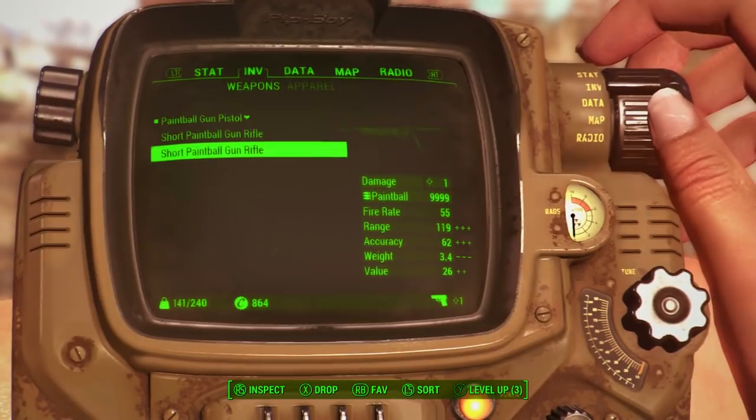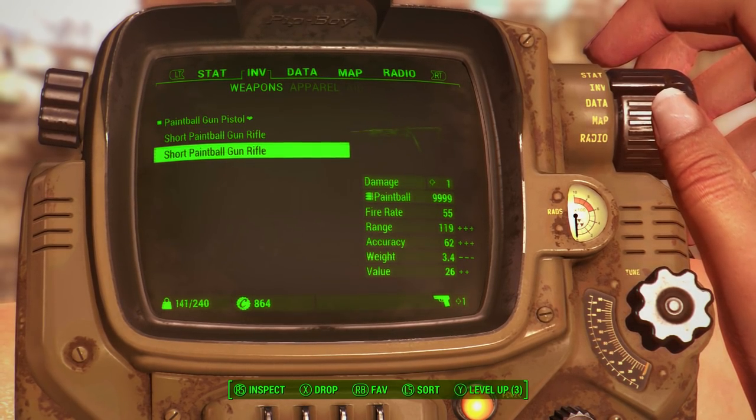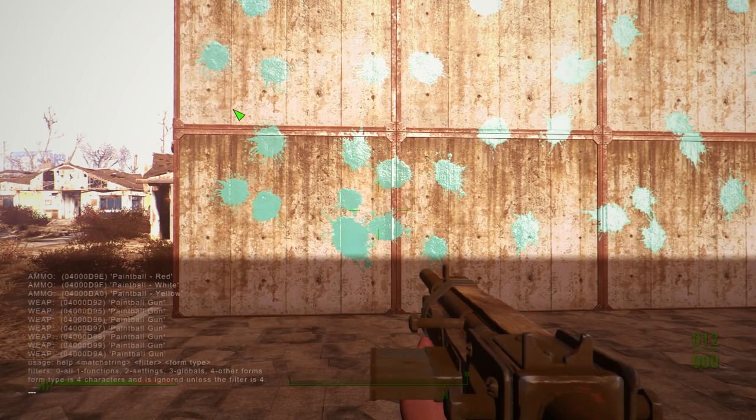What's even better is that as I was messing around, I found different entries for paintballs in the in-game files — including one called a short paintball gun rifle. It looks pretty cool; it's just a normal rifle. But if we go into the in-game files, one of the ammunition types is actually called paintball glow.